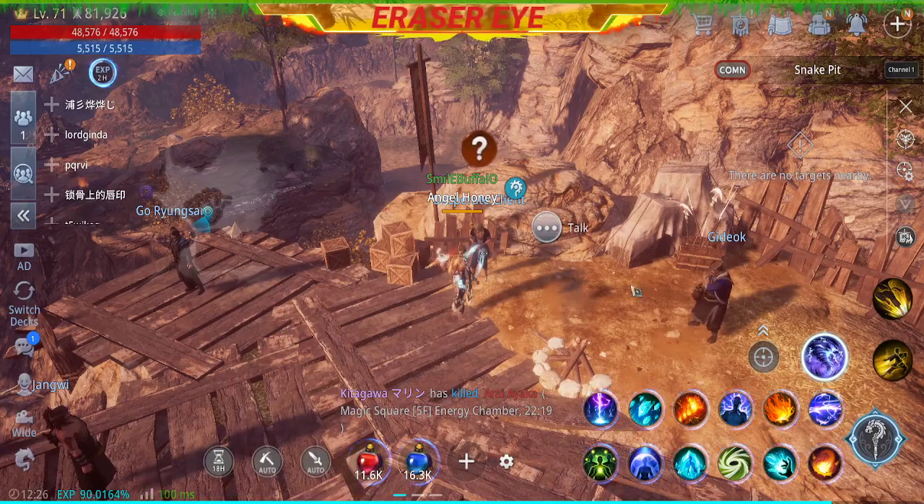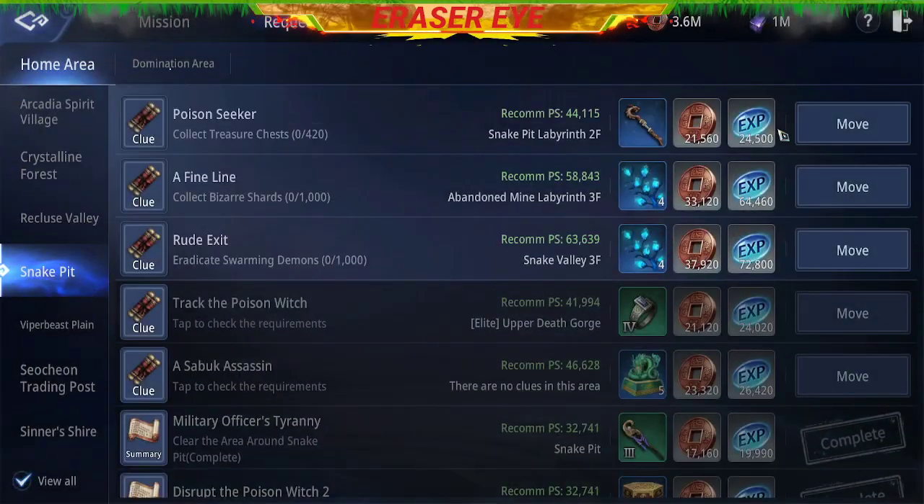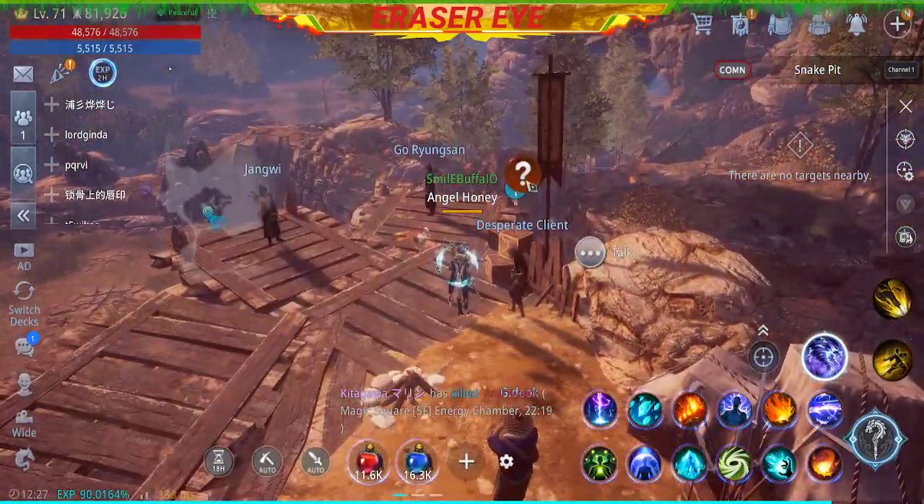Hi guys, this is Razor and right now we'll be doing our quest. We go to mission request: Poison Seeker — collect treasure chests. We will talk to the desperate client.